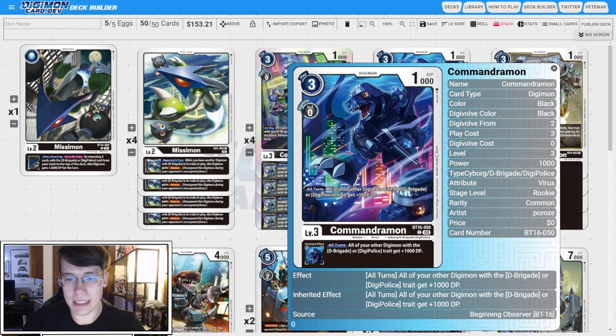Then we have four copies of BT16 Commandermon. All turns, all of your other Digimon with the D-Brigade or Digi-Police trait get 1k DP, and the Inheritable says the same. I just like the little DP boost — I think it's useful. You could change the ratios on this guy; you could go with the Blocker Commandermons or the Decoy Commandermons. I think both are good, but this is just the one I threw in the deck.